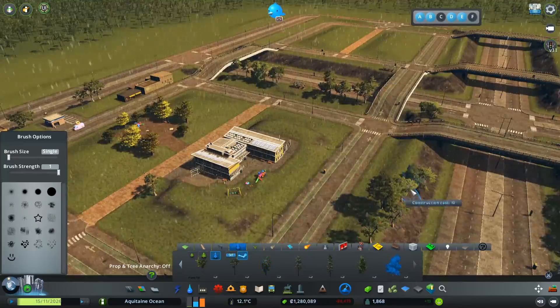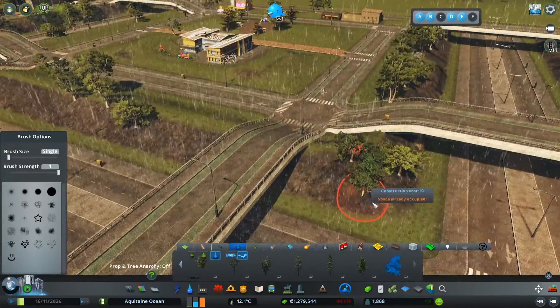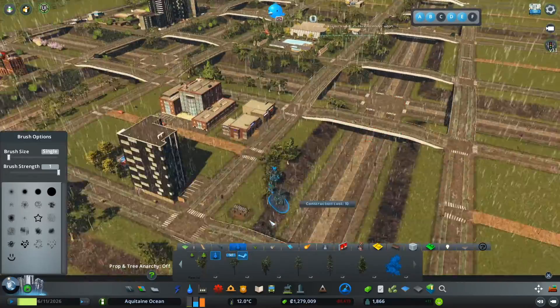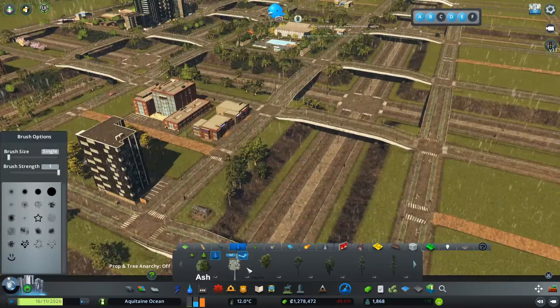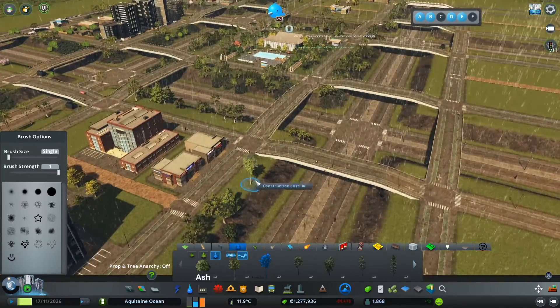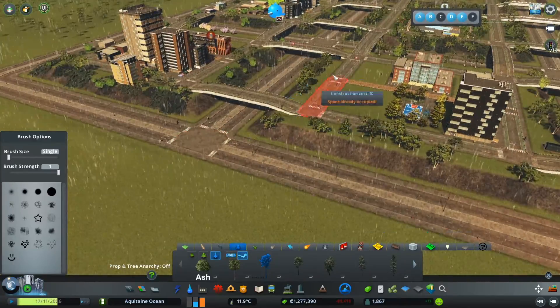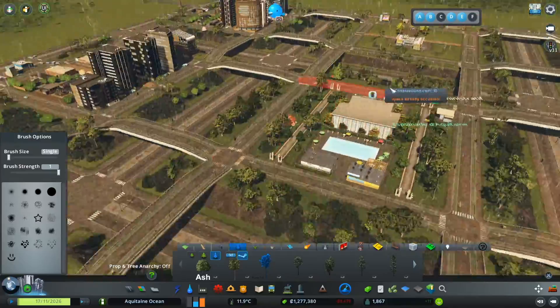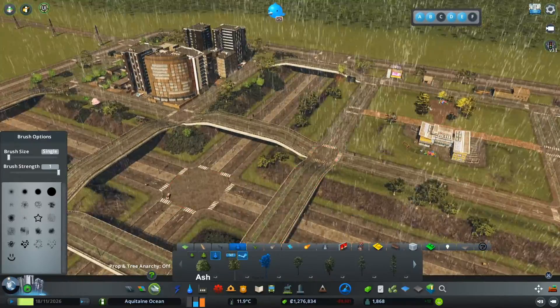I'm really trying to use as many different trees as possible to create a diversity of textures — that's what makes it look rich and luxuriant. I'm prioritizing pines because they really suit the kind of soil found on the Atlantic coast here.